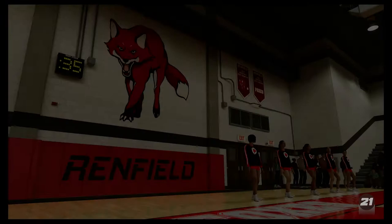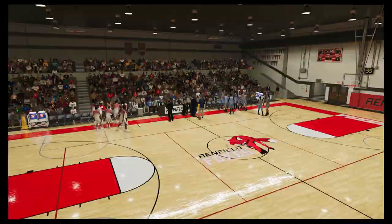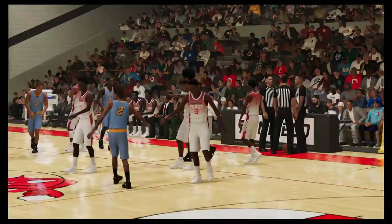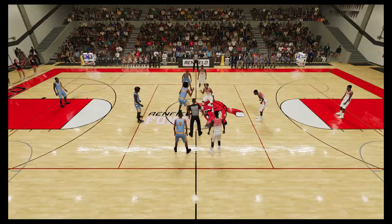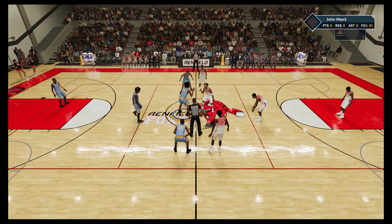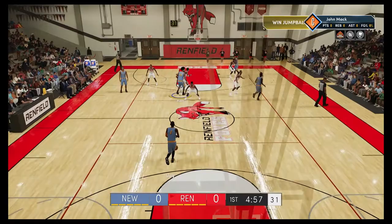Good evening everyone and welcome to another exciting edition of Garden State IAAA hoops. I'm Joe Lamy, joined by Drake Hugo and Danny Hogger. We'll be seeing the Renfield Foxes play host to the Newark East Eagles. The Eagles are a much improved team looking to take one on the road. It won't be easy, but they have the firepower. Standing in their way will be Connor Rosenberg, the fantastic guard for the Renfield Foxes — size, touch, just about everything. A beautiful screen and roll to start off the game — cutting to the basket, easy quick basket, first score of the game.